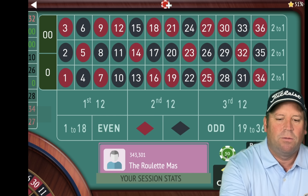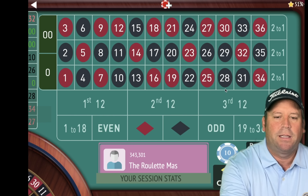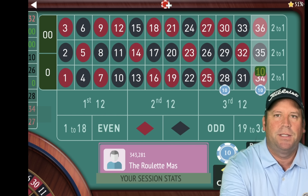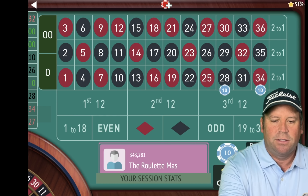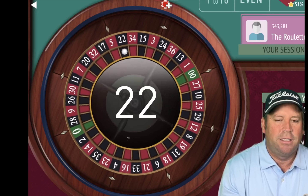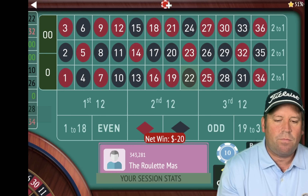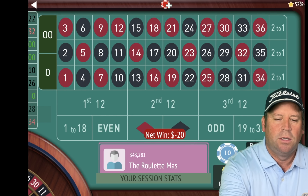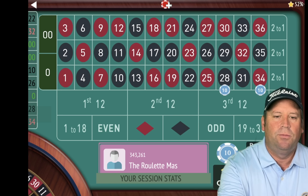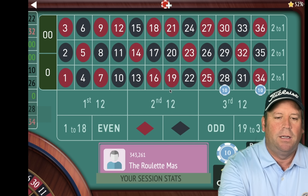We're going to start with $10 bets. The last number was 32 red so we're going to pick the two streets that are on the opposite side of that and let's go ahead and spin. That's a 22 black and when we lose you basically add two more streets and we go around the 22. So we go right here and right there and now we have a $40 total bet.